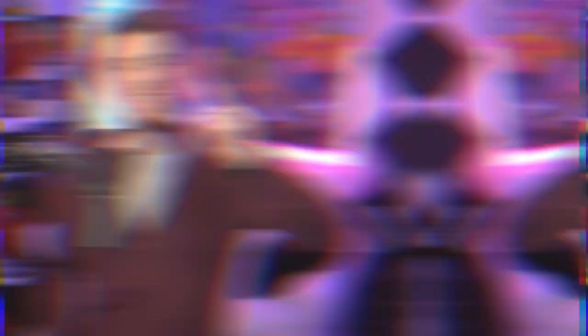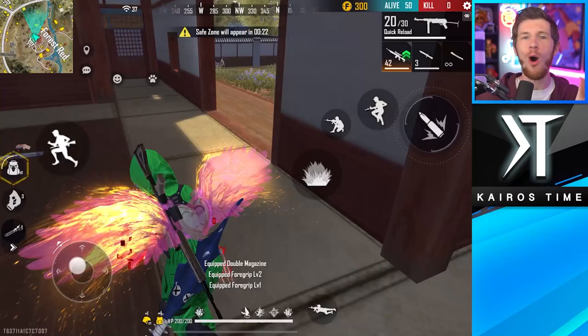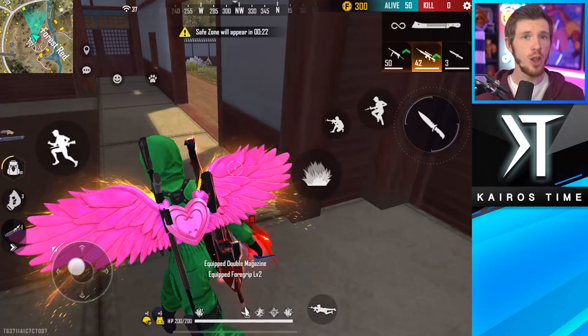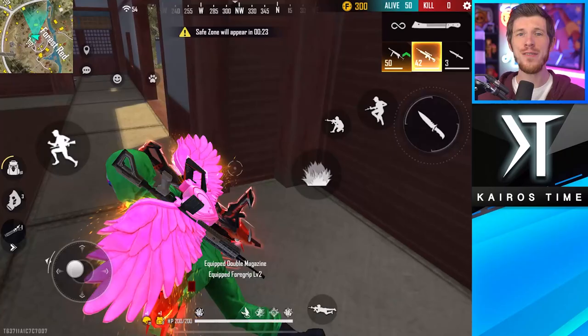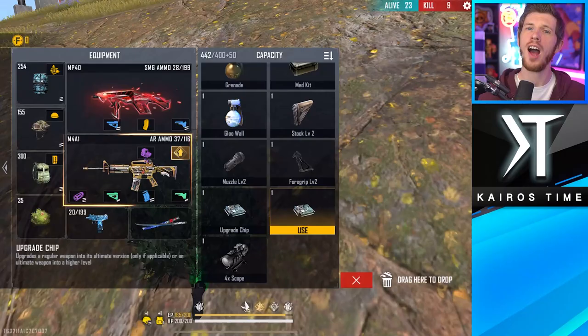Tip number one is to loot as much as possible. This might sound like a no-brainer, but I see people going for fights instead of loot all the time. Even if you already have your favorite weapon, it's a good idea to continue going for loot. In lone wolf and clash squad every weapon comes with maxed out attachments, but in battle royale you have to find better attachments. The only way you're going to reduce recoil, increase scoping distance, or increase clip size is to loot. If you're lucky you might even find upgrade chips for your guns.